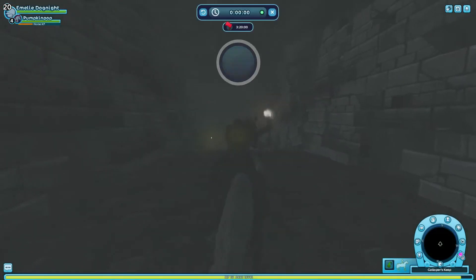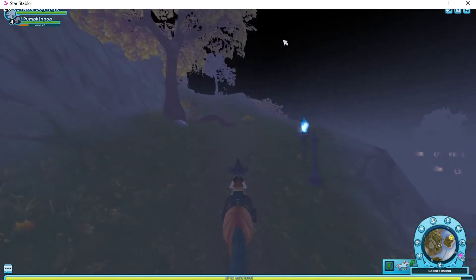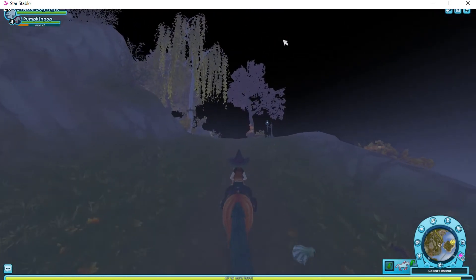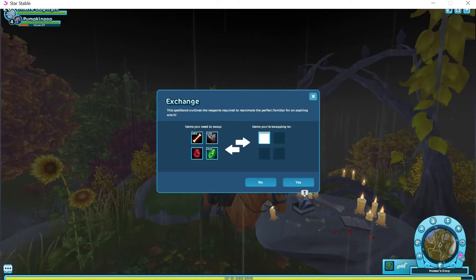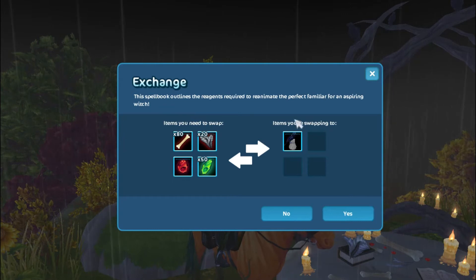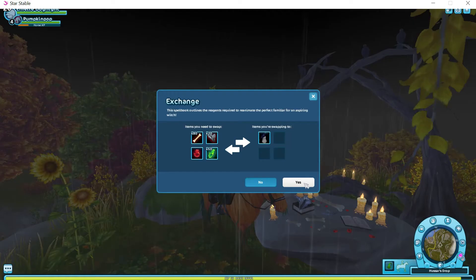You can also earn soul shards by doing the races at Galloper's Keep. I have now collected all of the items that are needed for the free raven pet, so let's go ahead and turn them in. We are here, and as you can see, I have all of the items needed to swap for the Nightwing Raven. So let's go ahead and do it.